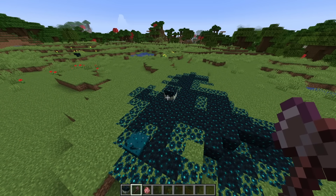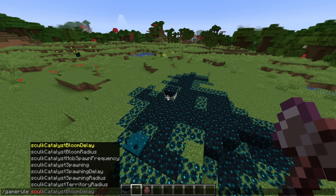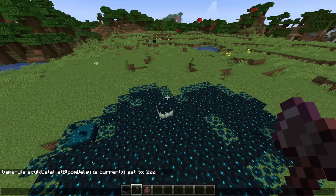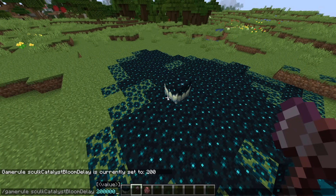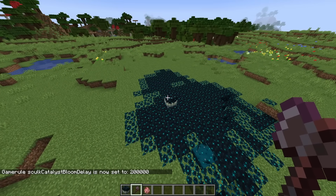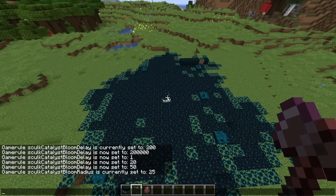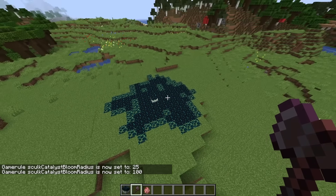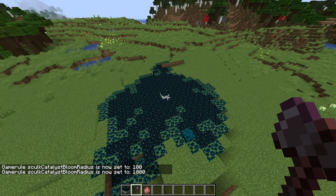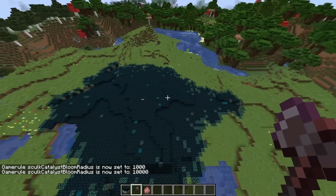If there's one thing I find fun, it's messing with settings, so I added a lot of rules to do so. The two that will interest us are Skulk Catalyst Bloom Delay and Skulk Catalyst Bloom Rages. The Bloom Delay game rule handles how frequently the catalyst blooms — basically how often it spreads. If we put it really high, it won't spread, but if we put it really low, like 1, it'll spread with basically no downtime. Bloom Rages handles how many blocks the Skulk Catalyst converts upon blooming — default is 25, but at 100 it spreads more, at 1,000 even faster, and at 10,000... well, you get the idea.